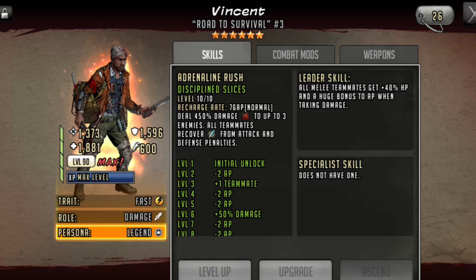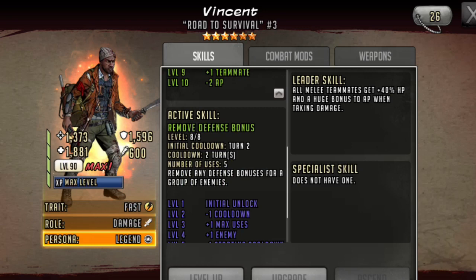Even against a Toon like Joshua or Roxy, who either decrease your attack or prevent you from having attack up, Vincent's rush can counter that. When we look at Vincent's active skill, removing that defense buff is huge, because most Toons now, when they revive someone else, give their whole team a defensive buff of some sort.